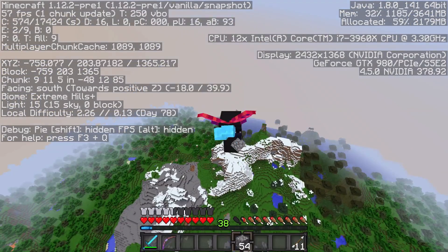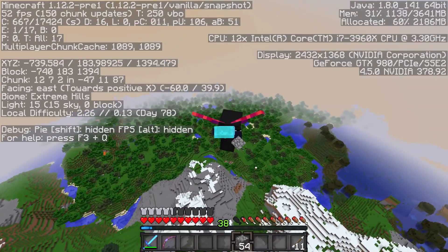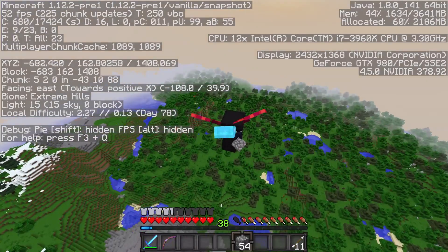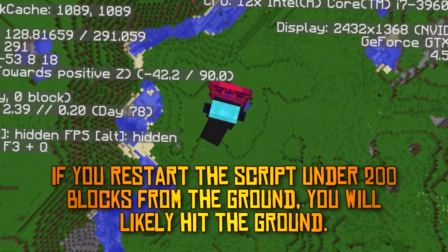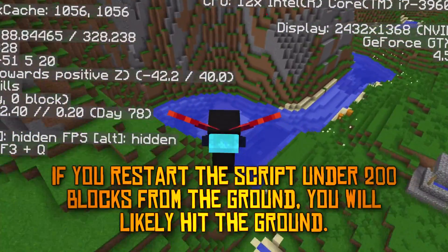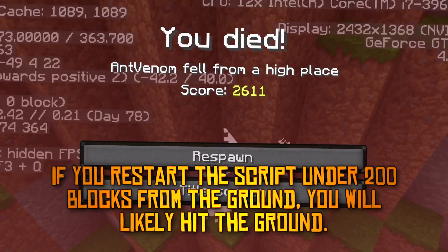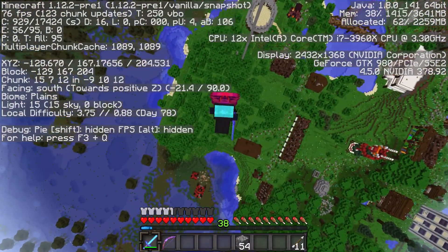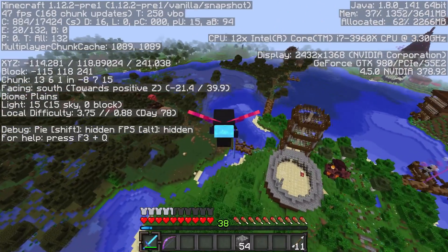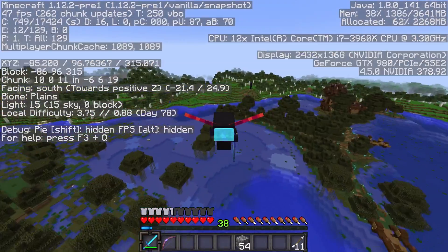If you need to make faster adjustments, tap the up arrow for faster adjustments to the right, and the down arrow for faster adjustments to the left. If things go really out of control and you need to restart the script all over again, just tap the scroll lock key, wait for the sound indicating that the script is done, and then tap the scroll lock key again, and the whole process will start all over again.